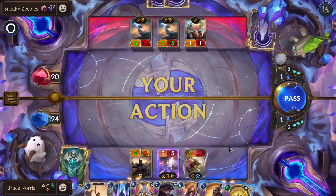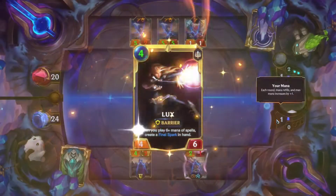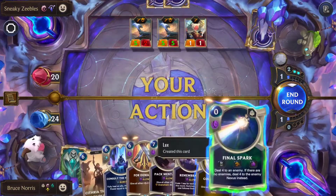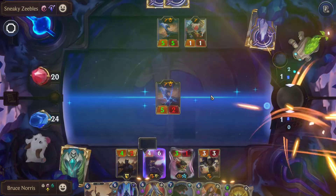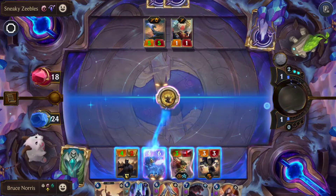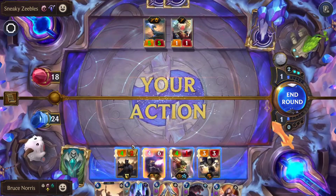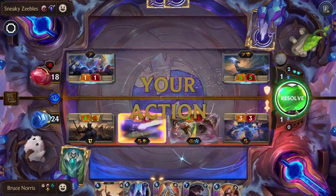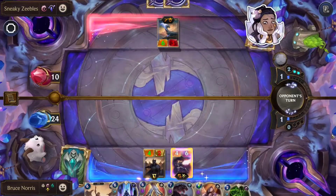We did take a nice chunk of damage. We'll be dropping down the other Dauntless Vanguard, which levels up Lux. Now we'll be using Final Spark on the 5-2 Dragon. Now we'll be using Golden Aegis to protect Lux. We'll be attacking with all of our units, challenging the 5-5. We should have used the barrier on our Dauntless Vanguard — I wasn't thinking of it. We'll end the round there.